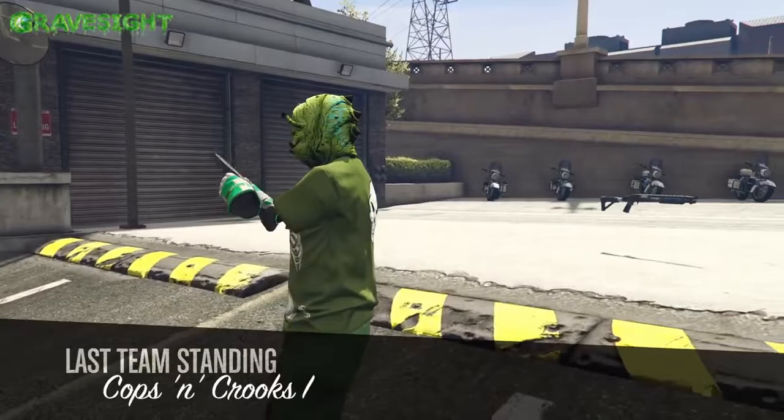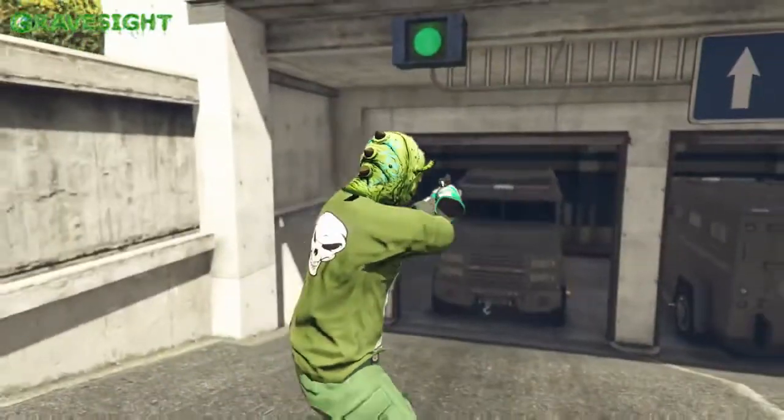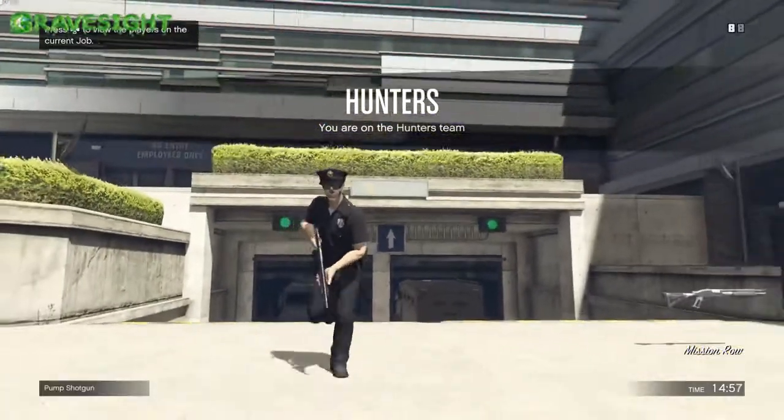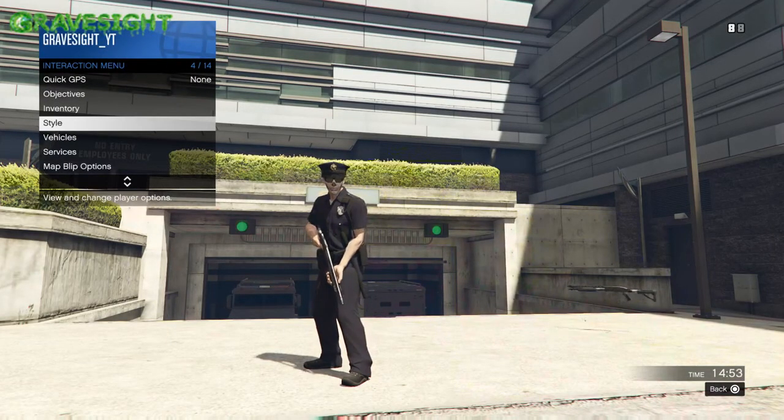Right here I've got my regular outfit. When the job starts it's going to go ahead and spawn the police uniform on my character. There you go. Now watch this — I'm going to do a merge glitch here too.